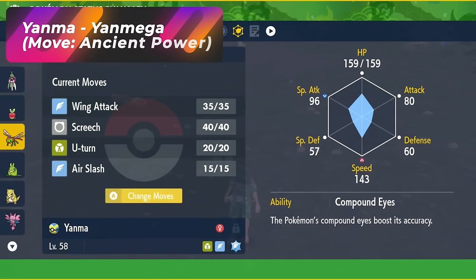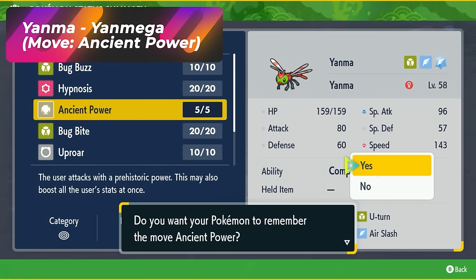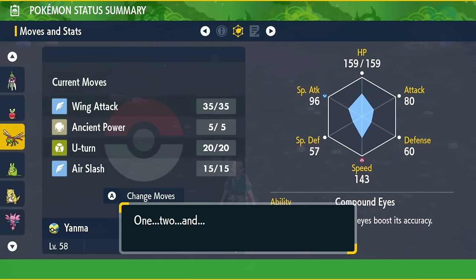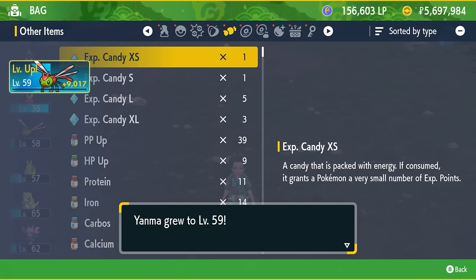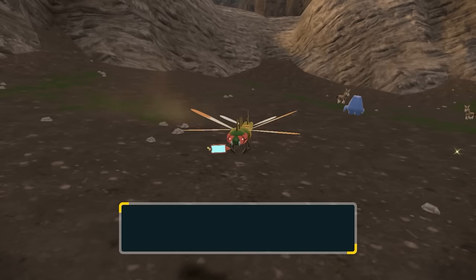In order to evolve Yanma, it must know the move Ancient Power. Catch a high-level one in the area, go through its moves, and replace one of its current ones with Ancient Power if it's available. Once that move is equipped, just level it up once and it'll evolve into Yanmega.